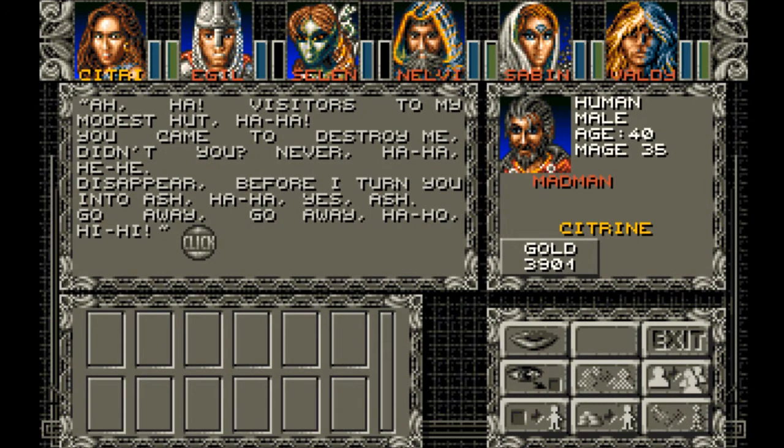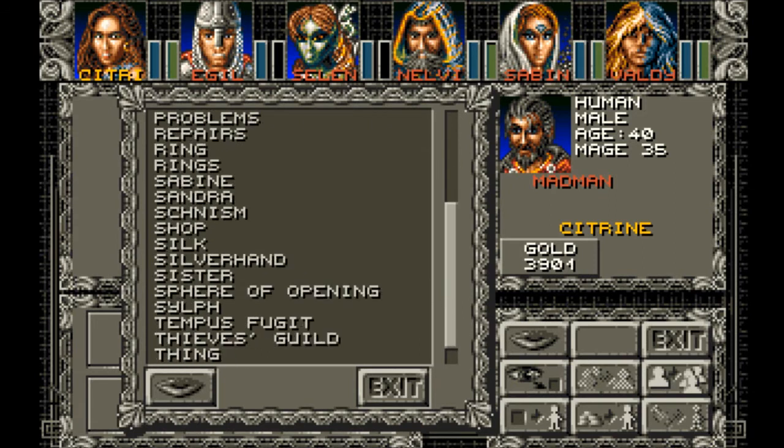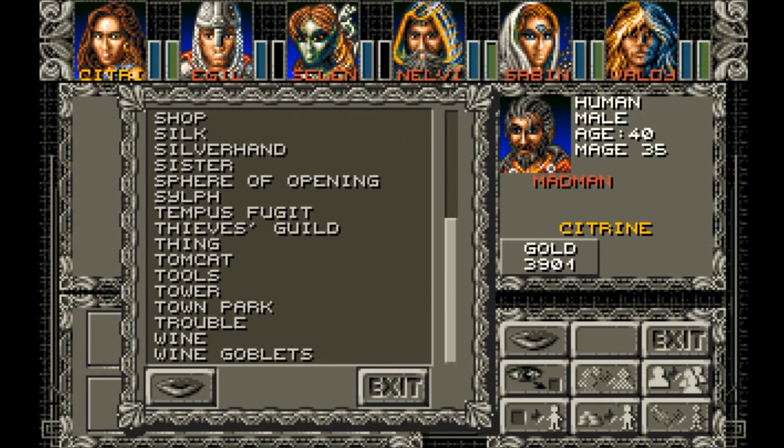Madman. Aha! Visitors to my modest hut! You came to destroy me, didn't you? Never! Disappear before I turn you into ash! Ash! Go away! Yes, hi.